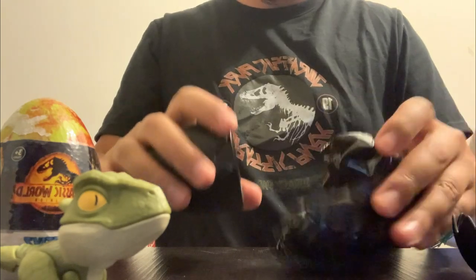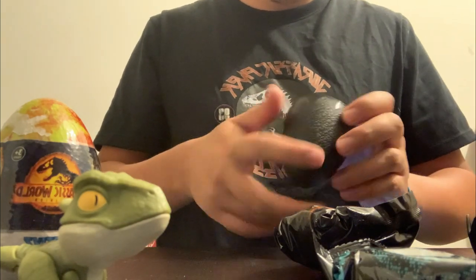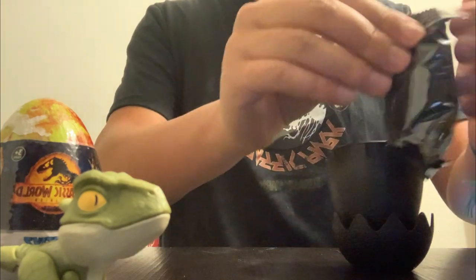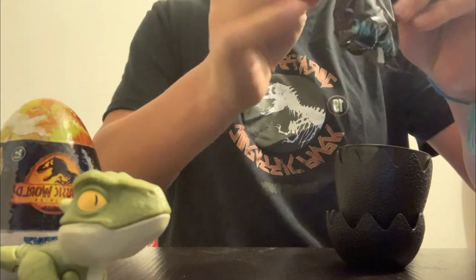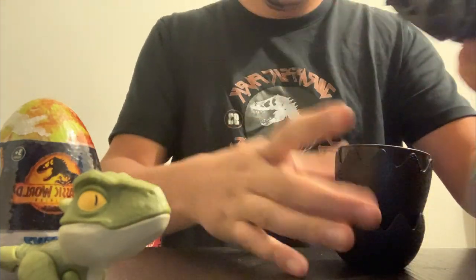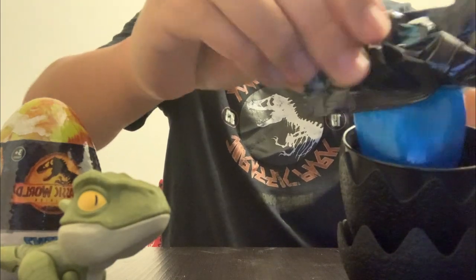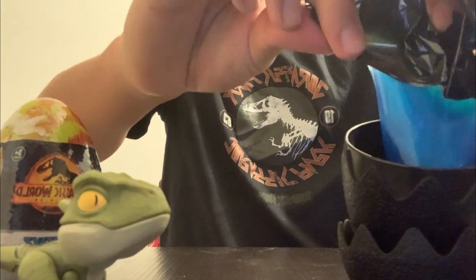We've got a big plastic bag — this one I'm assuming is slime, which I won't open right now. Actually, let's do it first because I love you guys. Oh, that sounded like a little fart! So it's blue slime — you can see it's bulging, it's about to explode! Oh my goodness. We're gonna try and place this one in the empty eggshell container.